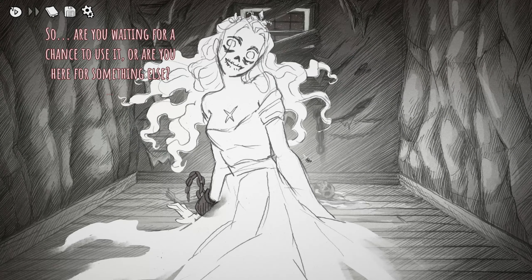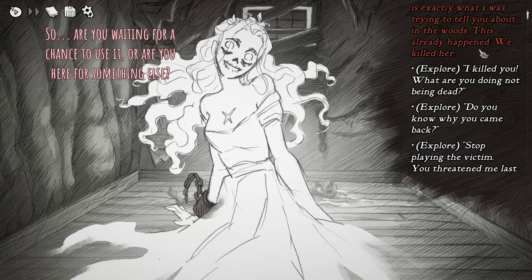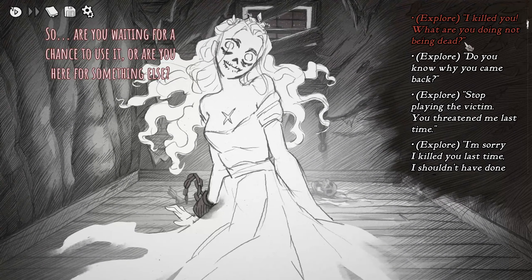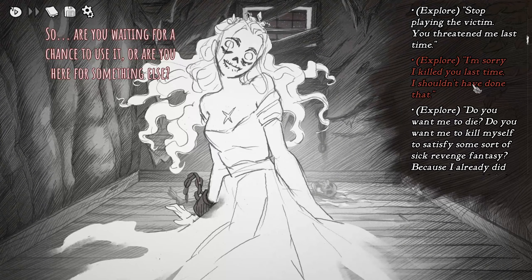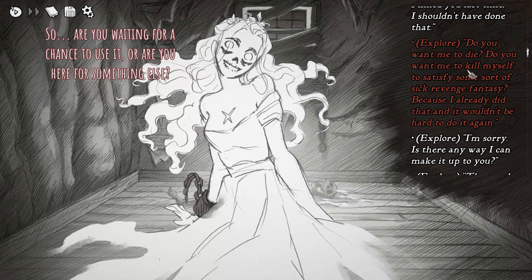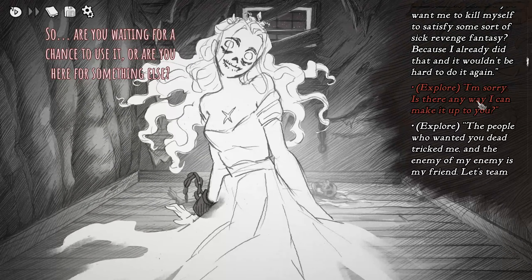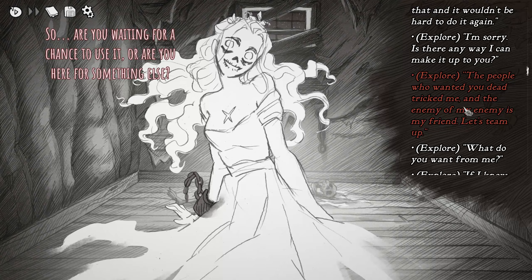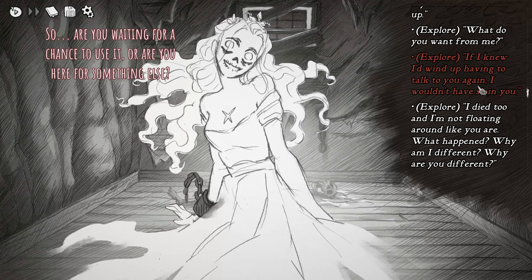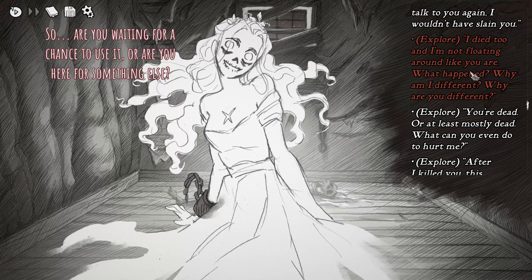'Are you waiting for a chance to use it, or are you here for something else?' This is exactly what I was trying to tell you — we already killed her. 'I killed you — what are you doing not being dead? Do you know why you came back?' 'Stop playing the victim — you threatened me last time.' I'm sorry I killed you — I shouldn't have done that. 'Do you want me to kill myself? Because I already did that and it wouldn't be hard to do it again.'